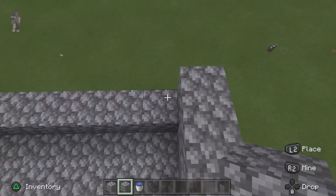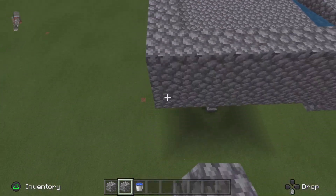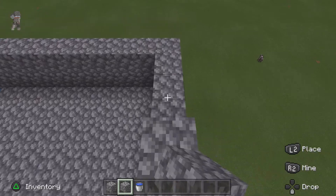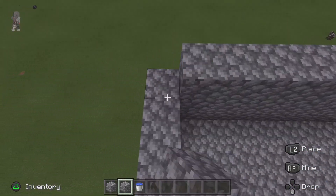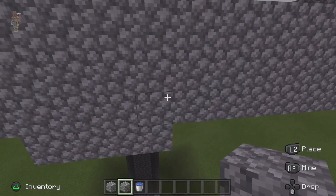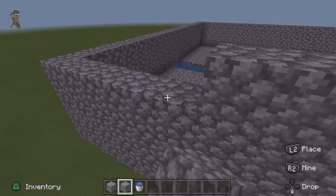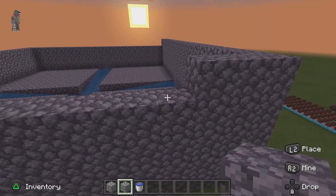We're just going to go across here around here. When it turns night time it's just dark enough that all mobs spawn there. I have to start doing this on Hard as well so more mobs spawn. How high have I gone? One, two, three - I'm about to do the ceiling now, and then that's the last step and you've got your own little mob grinder.